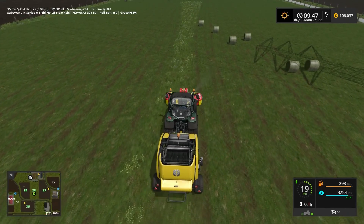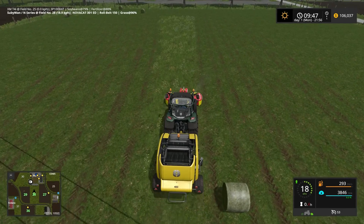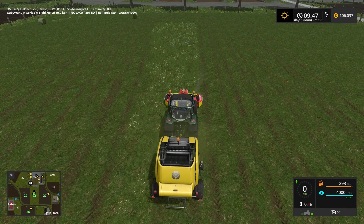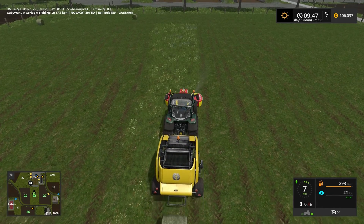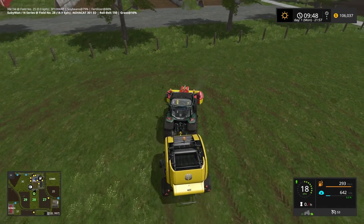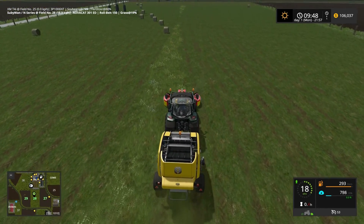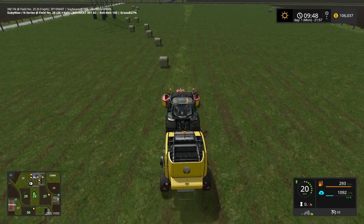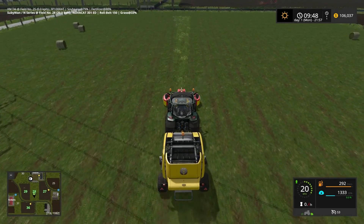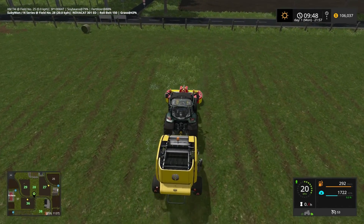In Farming Simulator 17, does the grass disappear? It never used to in FS15 in the standard game unless you were using the soil mod - that was it, the soil mod. I couldn't even think of the name for a moment. In FS15 any leftover grass just disappeared after a couple of days in-game if you were running the soil mod.